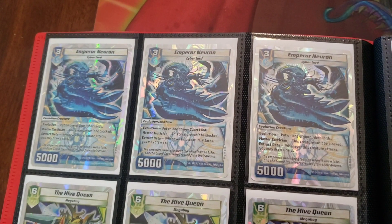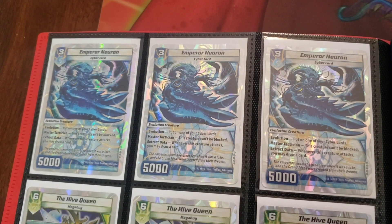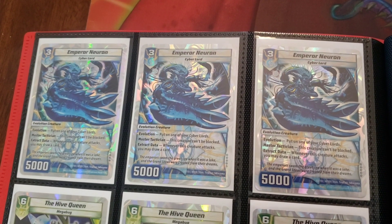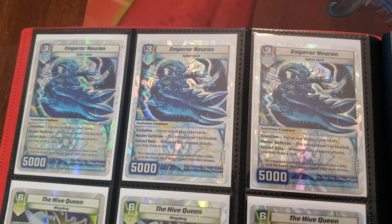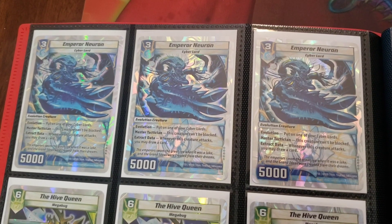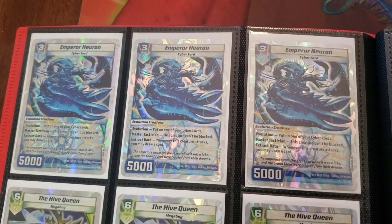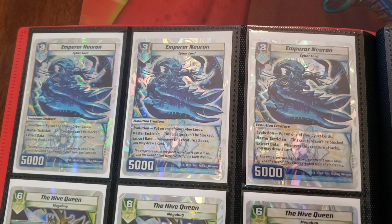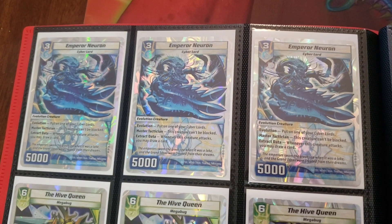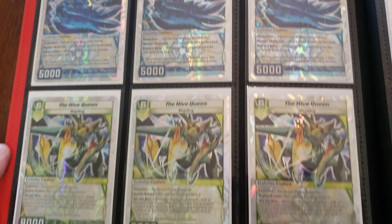We have 3 copies of Emperor Neuron, because Blurple was really fun and I want to try and build a modern Blurple deck — we'll see how that goes. This was also featured in the Water, Fire, Rush deck. I think it'd be really fun to upload some Evo Fury format videos, because Evo Fury was so much fun — it was what we had right before the dragons hit the game. Sometimes you just don't want to deal with Lyras and Andromedas and all that really broken stuff from Set 6 onward.